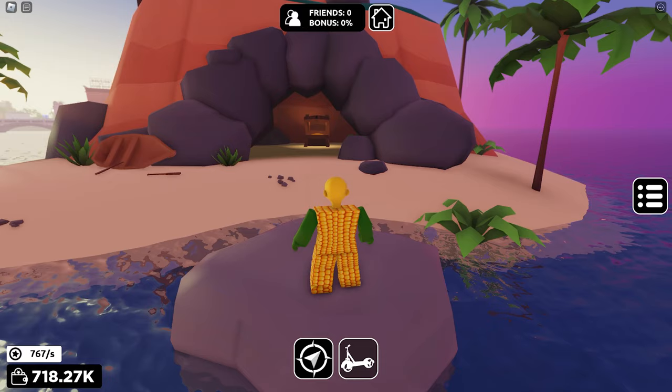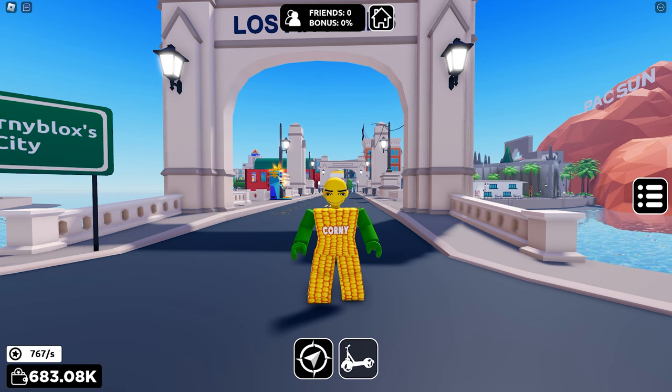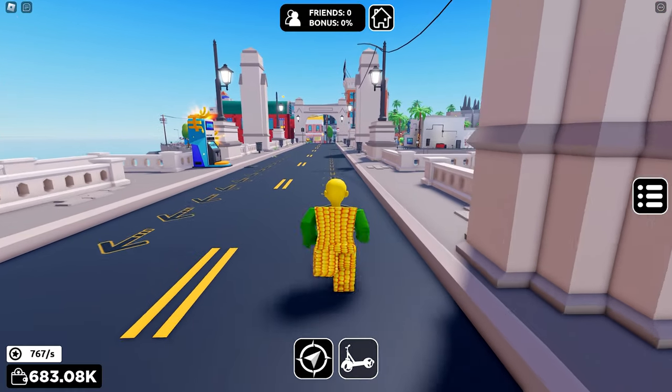Once you complete and unlock the Hollywood area, you need to talk to the NPC to start the quest. Let's go and meet him — follow where I go.